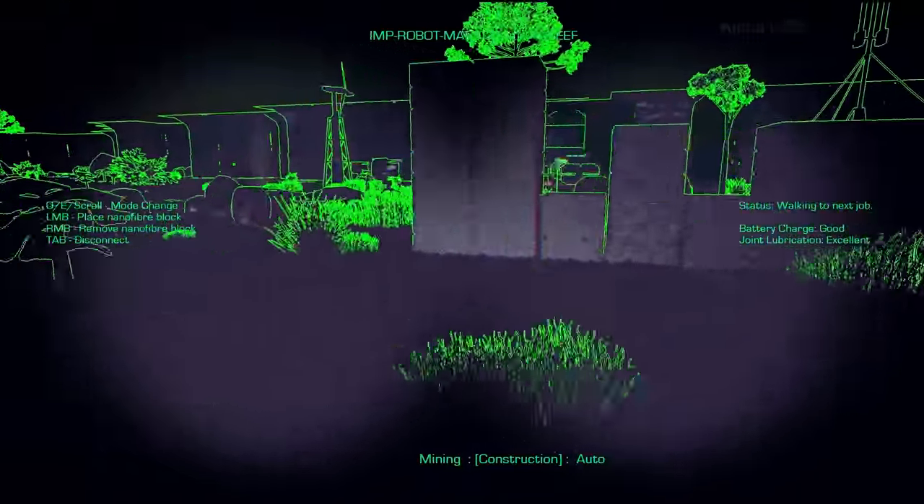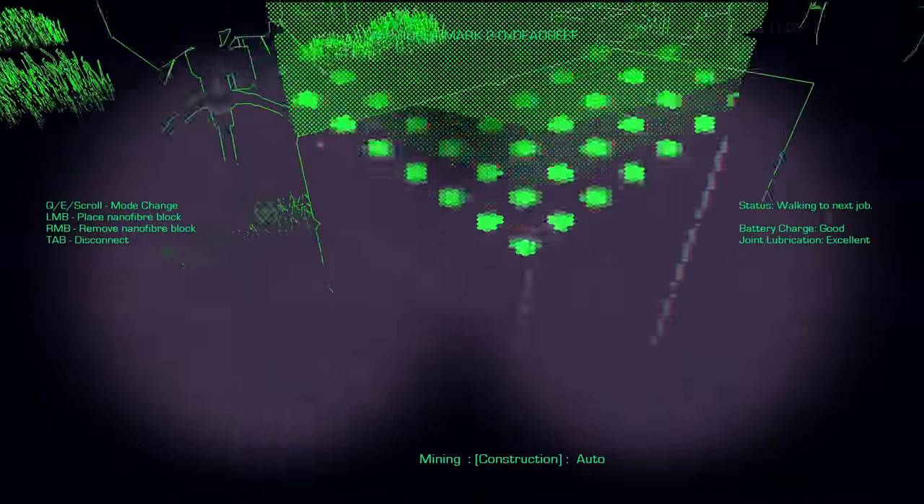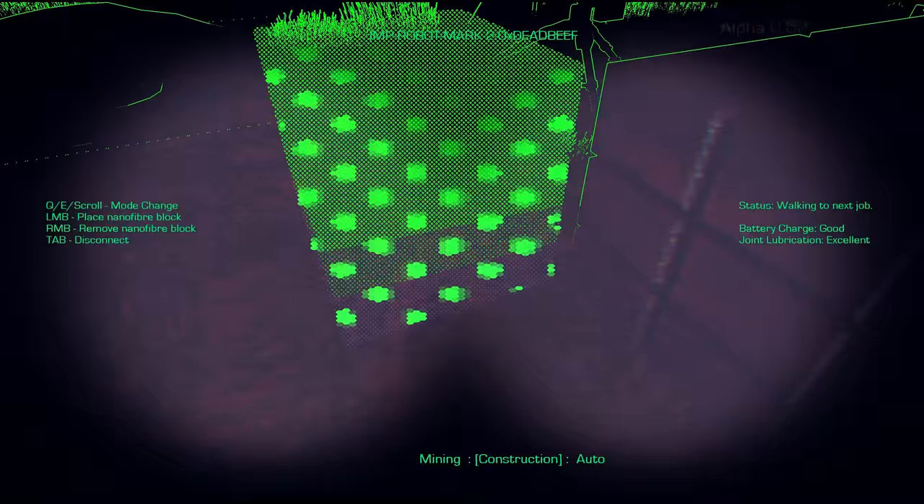For example, over here I've got a turret. I can place a row of blocks in front of the turret and no creature will be able to get up to the turret before the turret shoots them.